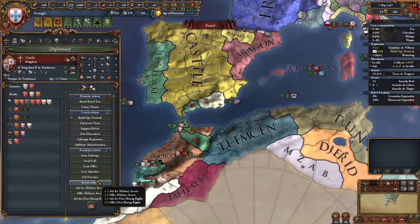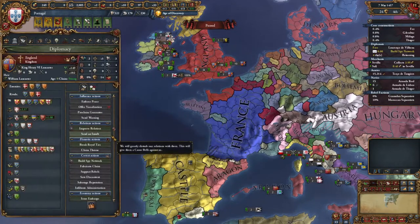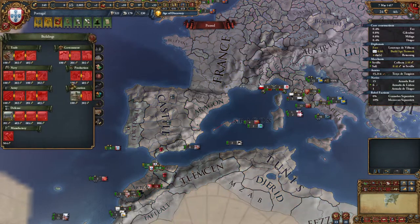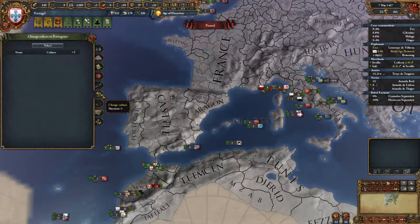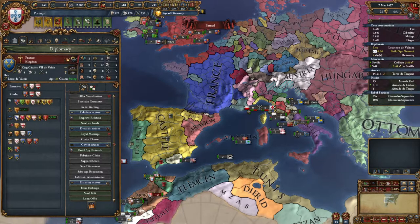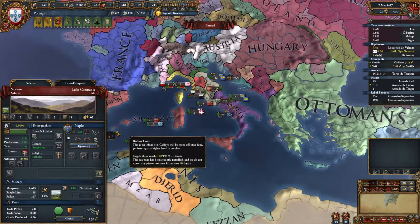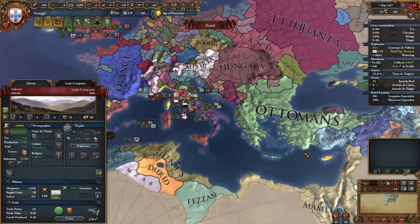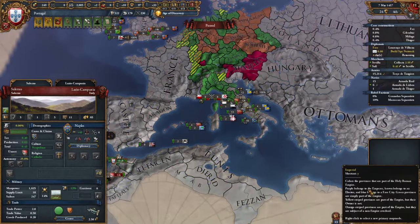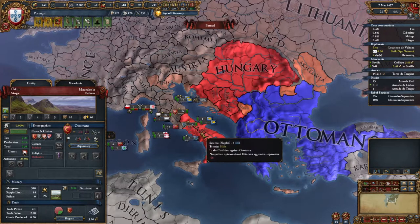Our king doesn't count toward the leader limit. This king isn't particularly impressive so if he dies I'm not that worried — he's a three-two-two. Hopefully we'll get somebody a little better. We do need an heir though — the fact that we don't have an heir is kind of a problem. We have a royal marriage with Castile because we really want to do that since it gives us a better chance of getting an heir. Meanwhile, Naples is in a coalition against the Ottomans — a coalition between Moldavia, Ragusa, Bosnia, Hungary, and Naples, with Venice capable of joining and Granada barely not.